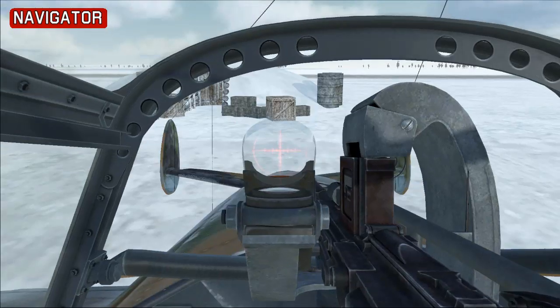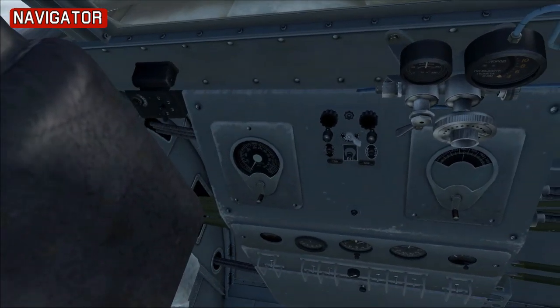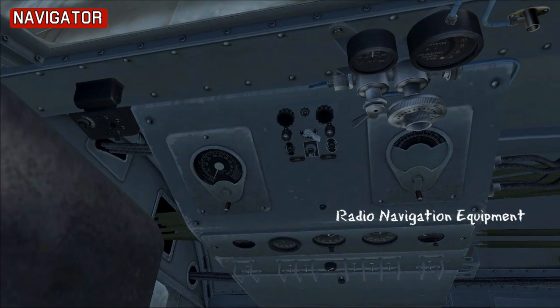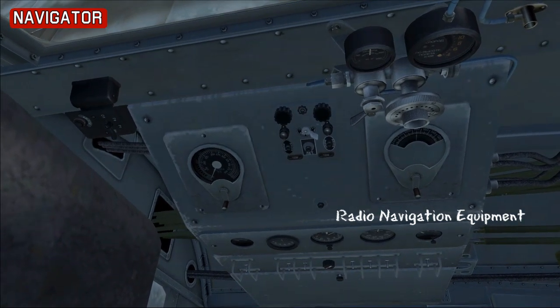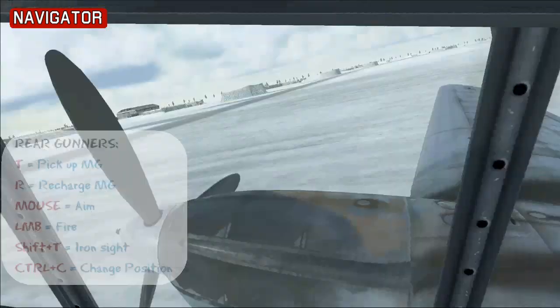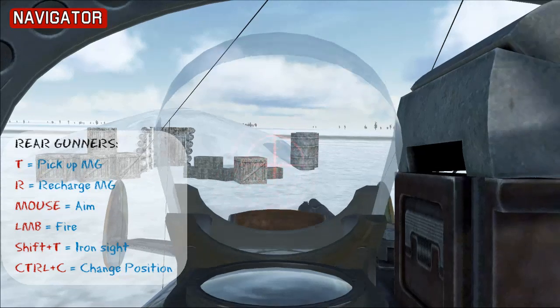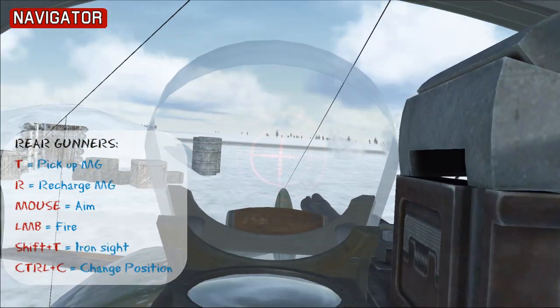First, we'll press CTRL-C and go into the navigator position. Down in the lower right there's some radio navigation equipment, and underneath that there are gauges for airspeed and altitude. Looking forward we can see the pilot. The gun in this position is straightforward: T picks up the gun, R will cock it, Shift-T brings up the iron sight, and then just move around and fire.